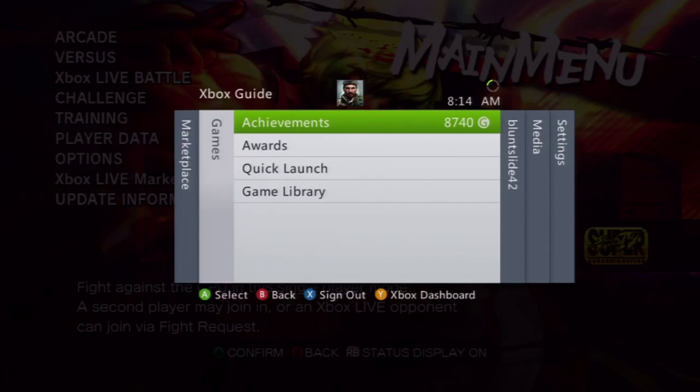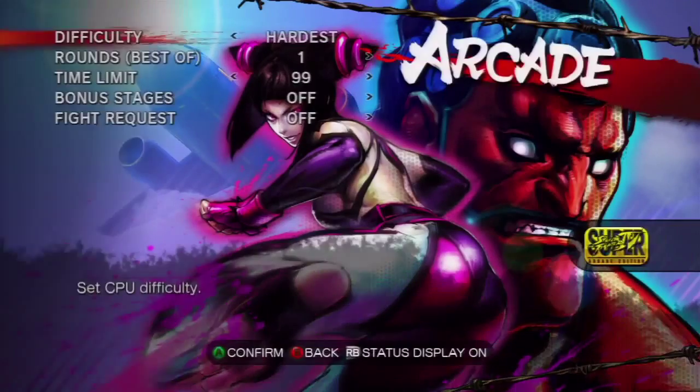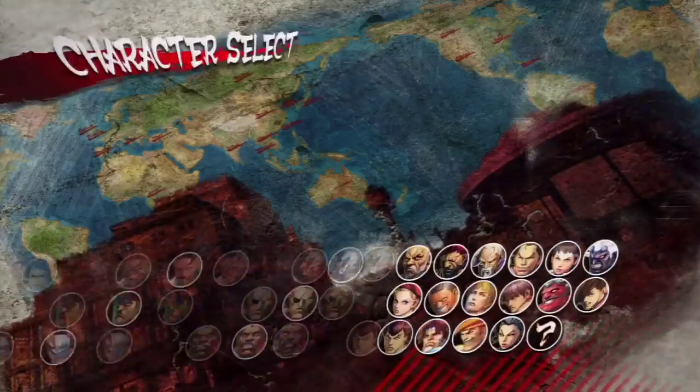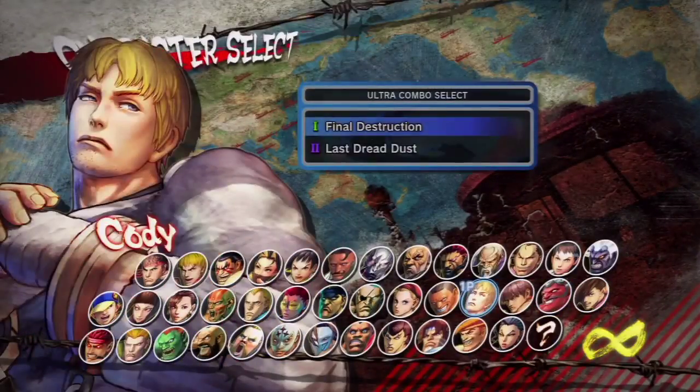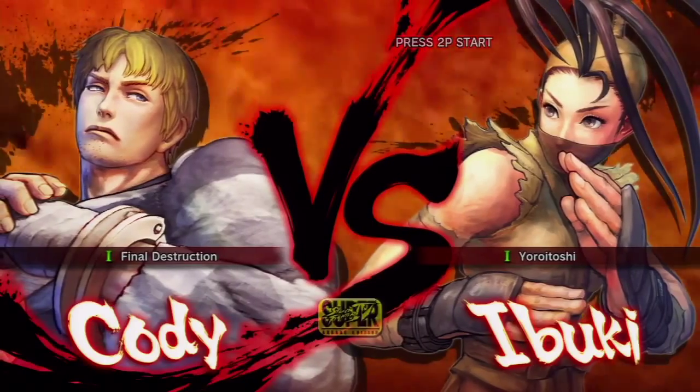Zangief would be a good character to choose — you just keep spamming the three punch buttons to get the five first attacks and a perfect. But I'm going to be doing this with my main character Cody, just because I feel more comfortable playing with him. We're going to skip the cutscenes and that awesome beat soundtrack.